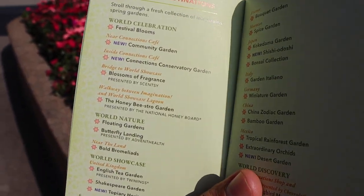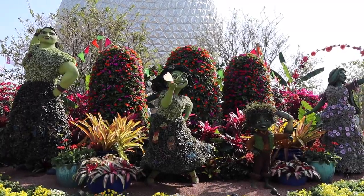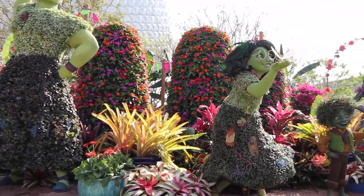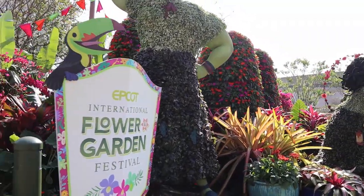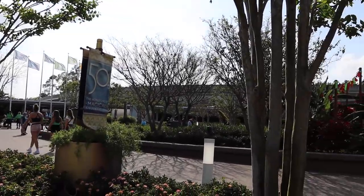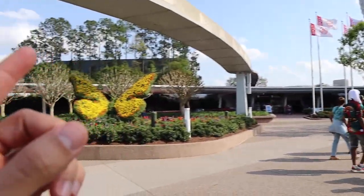The next page shows all the garden destinations around the park, which I'm very excited to explore. This is the brand new Encanto topiary that you encounter when you enter the park — there's Mirabelle, Luisa, Antonio, and Isabella. It's a very popular topiary at the front entrance. There are also some butterflies over there, as well as at the entrance.